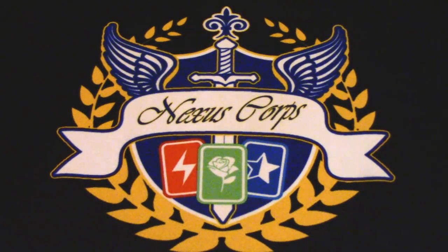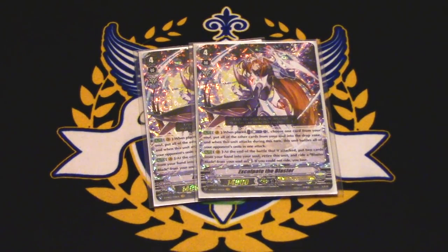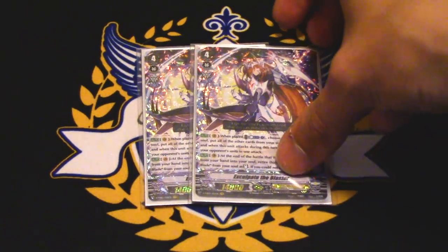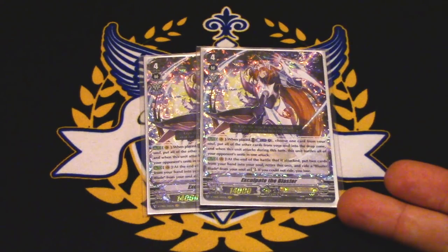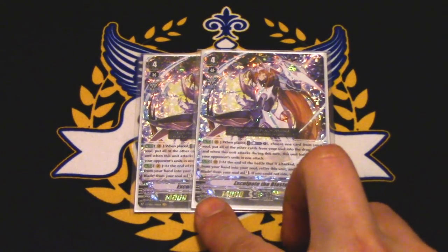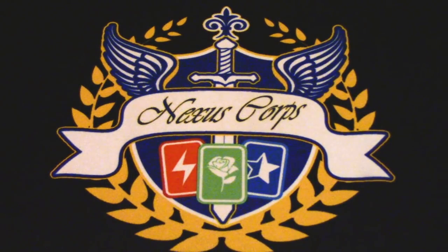Next up, two copies of your potential finisher — probably your only finisher — which is Exculpate the Blaster. It's a blaster, which means you can search it out with Arc Saver. You can ride it and use its skill like you've always done. Exculpate's always been great — you swing and then re-ride Blaster Blade and hopefully win the game. So Exculpate is your board wipe and your finisher. The first skill: when it's placed, counterblast one — you pick all the cards except one in your soul and put them in the drop, then Exculpate can attack all of your opponent's rearguards in one attack. The other skill: at the end of the battle this attacked, you pick two cards from your hand, put them into your soul, then this goes to the drop zone and you pick a Blaster Blade from your soul and re-ride it. If you can't pick Blaster Blade, you lose the game — it says right there on the card. So you need Blaster Blade, but you should hopefully have it.